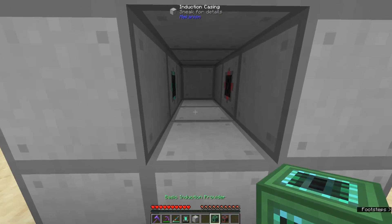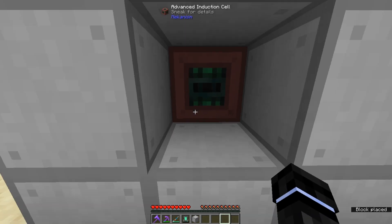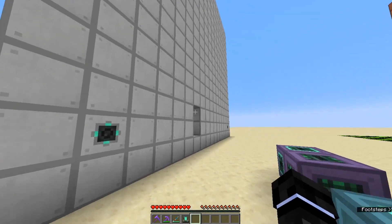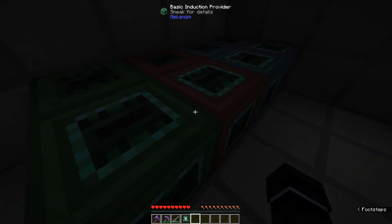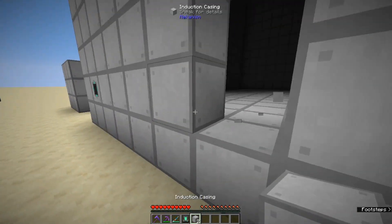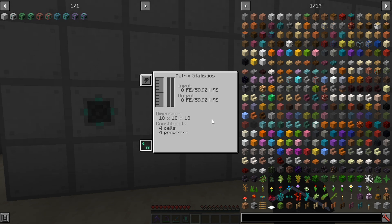You don't have to have the same tier of cells and induction providers — you can have any combination of tiers and it'll still work just fine. In this example I have one of each block: basics, advanced, elites, and ultimates. When I close it up it works fine — you get the red sparkles. This can hold 1.8 trillion FE and can transfer 59.9 million FE a tick.